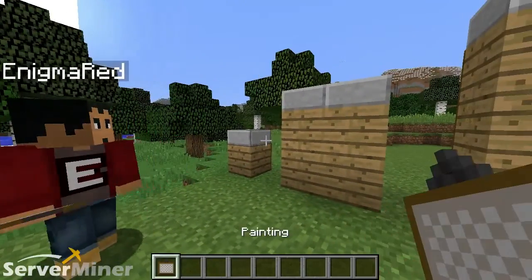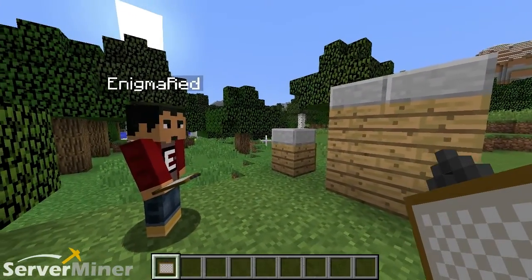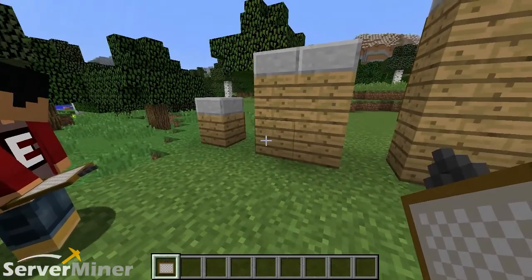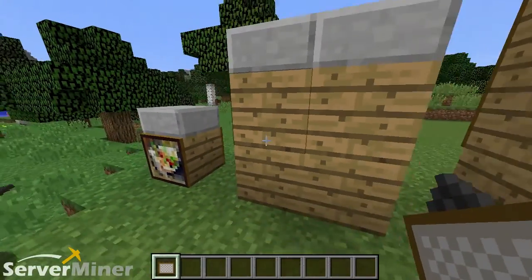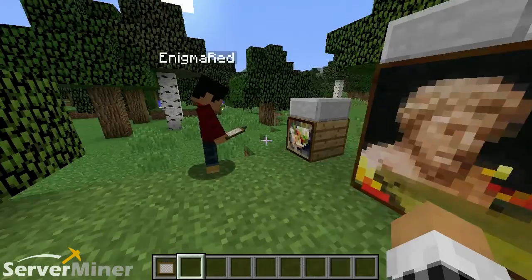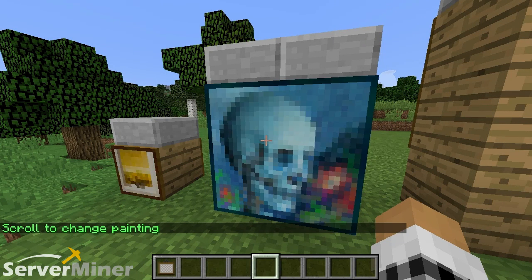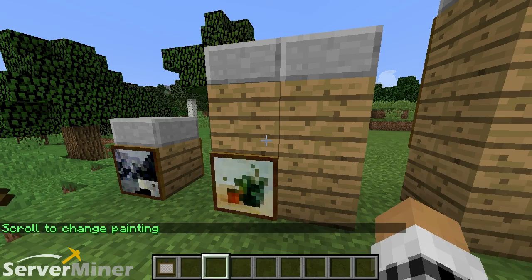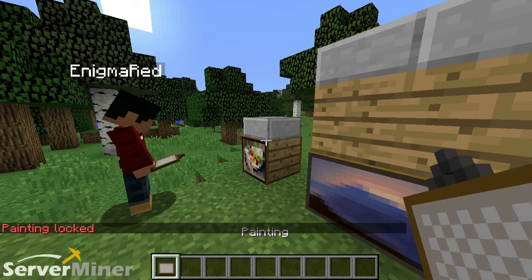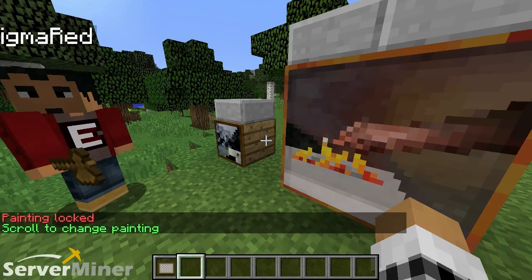What we're going to demonstrate now is the fact that you need enough blocks to use certain pictures, otherwise they will not even be available in the scroll. Hawking is going to use a 4x4 and I'm going to use one block. You'll see that I'm only getting the options that are able to fit onto this one block — the tall ones and the one block height. You're not going to get any of the big ones because they don't fit. It's a pretty smart program. I look away and it's locked.